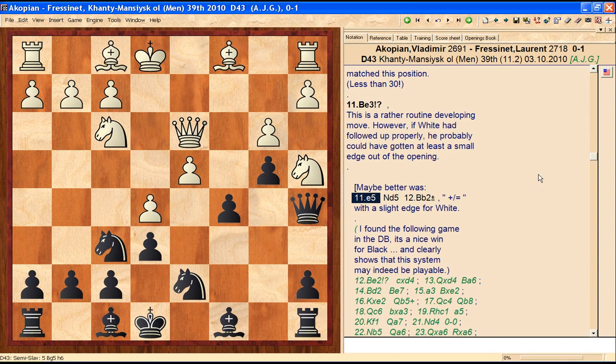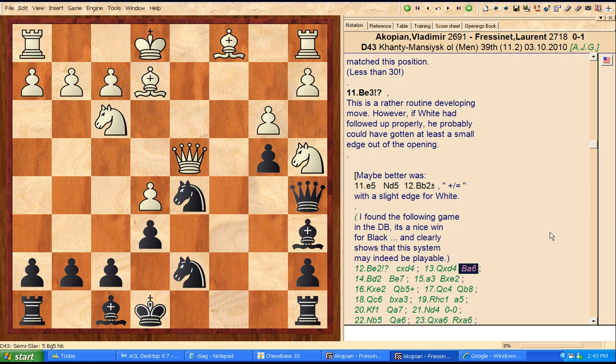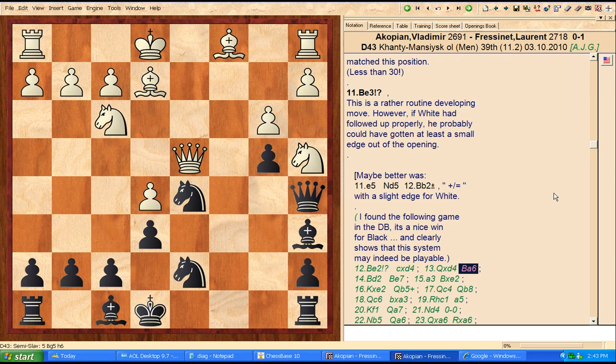Let's back up to e5, knight d5, bishop to b2. This gives a very slight, small edge for white — all the engines confirm that. But let's just look at a game where white didn't play bishop b2 and instead played bishop e2. Running through it quickly: c takes d4, queen takes d4, bishop a6. This is a good move for black because in the Queen's Gambit decline, your light-squared bishop is often your worst piece — if you can get it out to an active square or exchange it off, you're doing well.